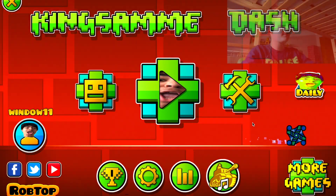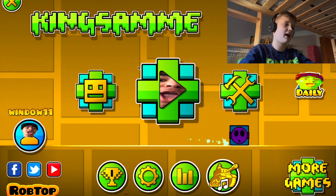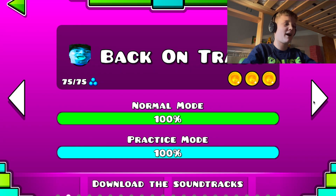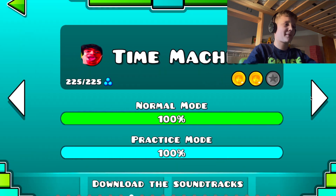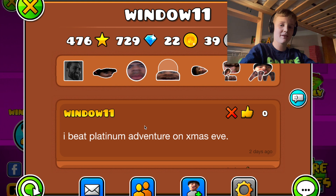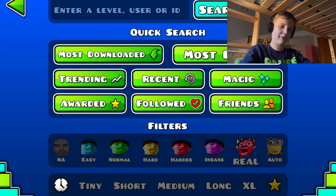Hey guys, welcome back to another video. Today I just want to show I got a texture pack. As you can see the game is open — I got King Sammy Dash. All the objects have this guy's face from King Sammy, and I just thought that was kind of funny. It also changed my icon, so if things look a little weird or different than usual, that's why.